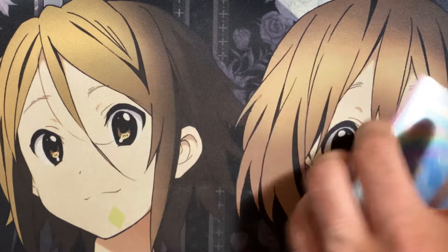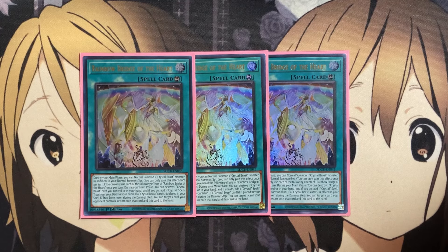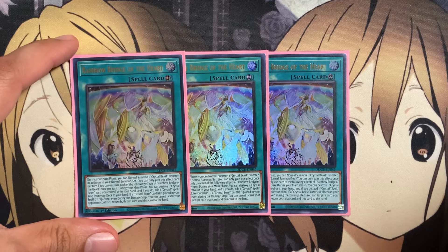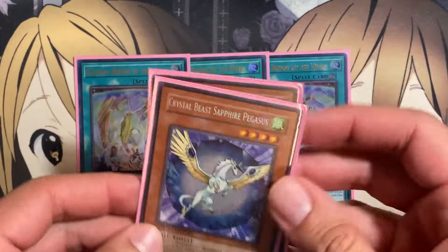Also three copies of Rainbow Bridge of the Heart. During your main phase, you can normal summon one Crystal Beast monster in addition to your normal summon — once per turn. You can also destroy one Crystal Beast card you control or in your hand to add one Crystal spell or trap from your deck to your hand. And if a Crystal Beast card is placed in your spell and trap card zone, even during the damage step, you can target one card your opponent controls and return both that target and this card to the hand, making way for other face-up continuous spell traps.